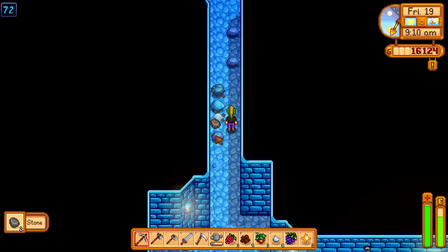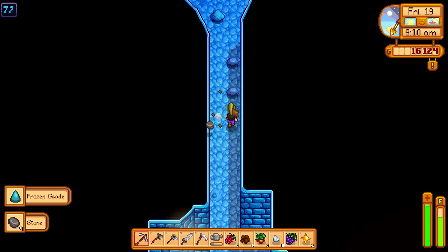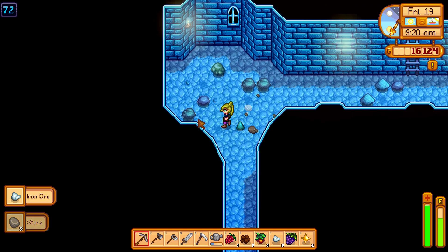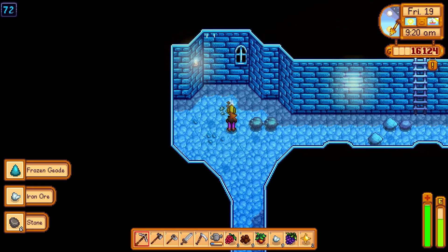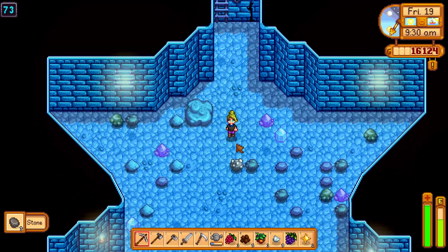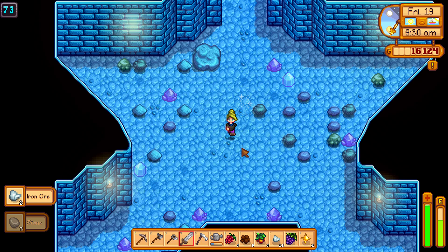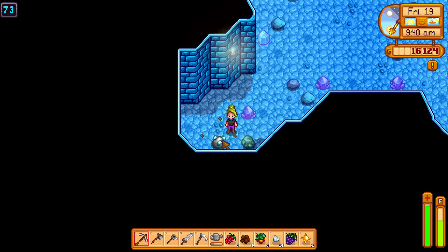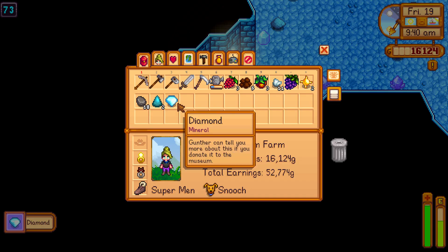To get diamonds, you have to find the rock that has the diamonds in it. The rock looks like this, as you will see in a moment — it is a dark rock with a light bluey, stony, sort of aquamarine color. It is like a grey rock, and you want a diamond.